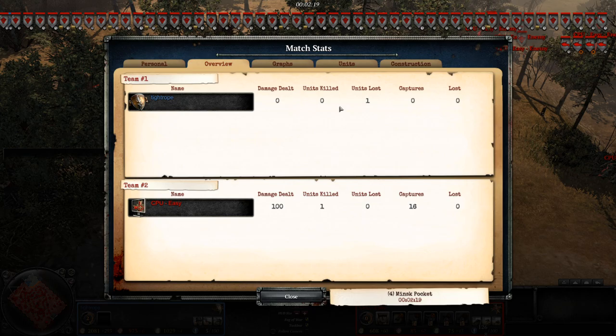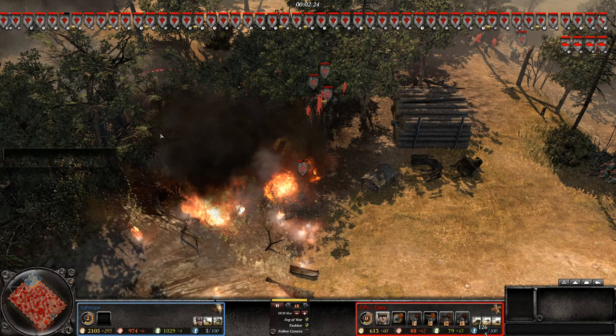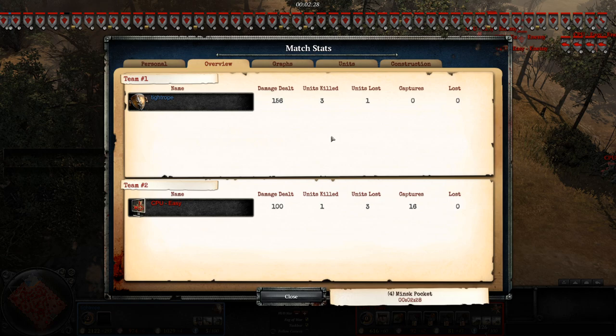Speaking of kills getting attributed to a unit on-field, what about a fringe case such as a plane crash? You may have seen the XP kicker there, and yes — my plane getting shot down and crashing into enemy troops does result in kills for me.